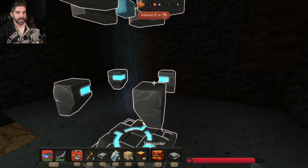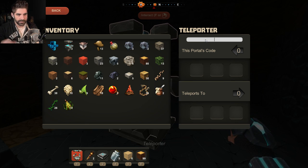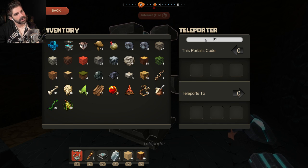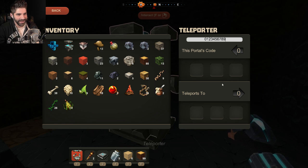Can I go in this? It'll take me to my one place and then bring me back here. Let's hit T and just go in — I know there's two of them. Oh boy, this is scary. Let's do it. And... nothing? Oh, you've got an F to interact. Aha! This portal's code — oh, very interesting. Let's go with something difficult.